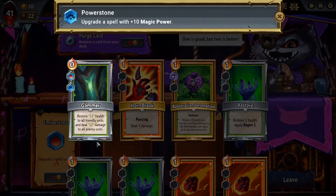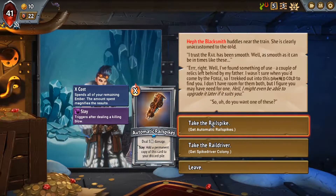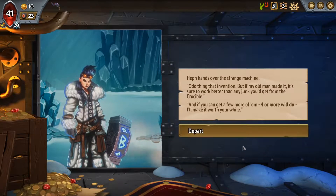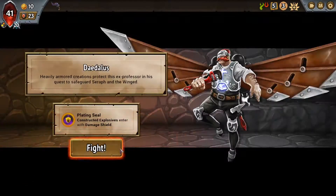Glimmer getting more magic power is great. Rail Driver Extinguish — add a permanent copy of this card to your discard pile every time it dies. I'm gonna try it out. We haven't tried this one yet so we might as well see what it does. It doesn't seem very good but it gets bigger and better, so you can upgrade it to be huge and then get a bunch of them added.